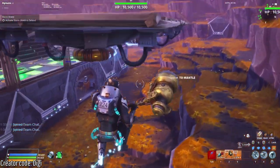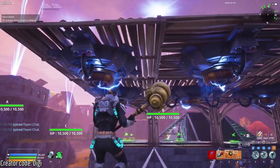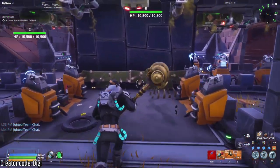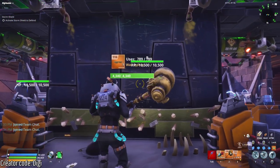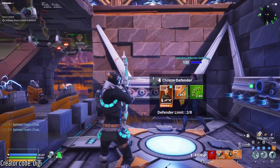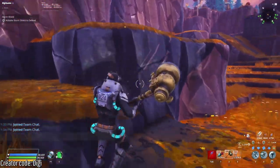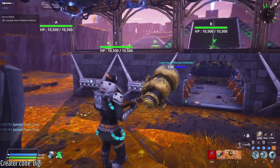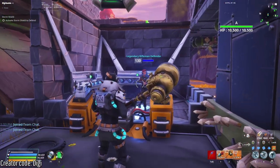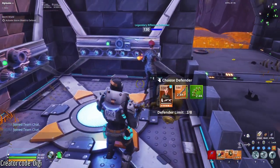My main issue with the Obliterator is this: say you have a base like this — my build from my latest Survive the Horde video where I soloed the three bases — with ceiling electrics and walled art to clear trash husks, and smashers funneled down tunnels toward your amp. If you give your defenders Obliterators, they shoot through walls and end up targeting all the husks that would die to your traps anyway, wasting their time while smashers come down the tunnels — sometimes not even shooting the smasher.